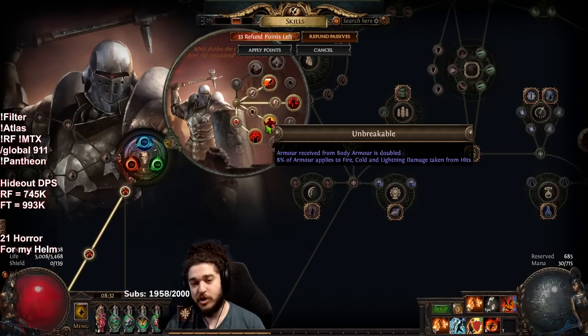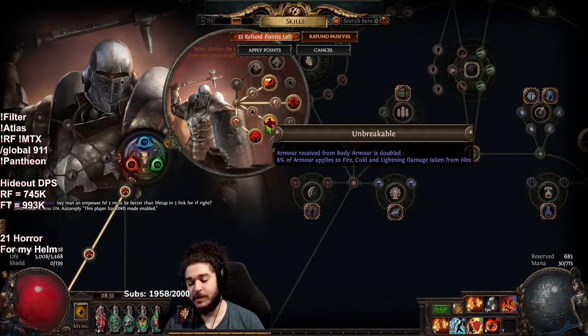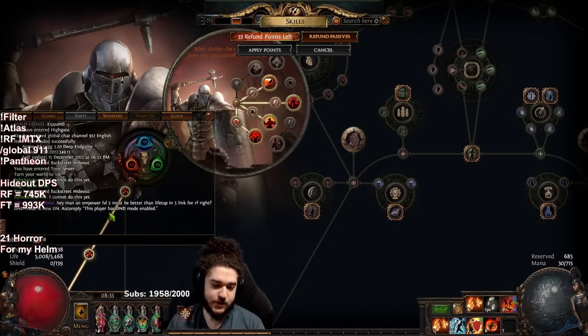When you convert damage as Juggernaut, say Dawn Breaker converts 15% of cold damage taken to fire — that means 85% is still hitting as cold. Because you're not taking 100% cold anymore, the cold hit is lowered. That's important because Unbreakable makes it so 8% of armor applies to fire, cold, and lightning damage — the smaller the hit, the stronger your armor. The other part is that 15% that goes to fire also rolls against your armor individually. When you split damage to fire, cold, and lightning on the same hit, Unbreakable rolls armor against each type individually, which makes Unbreakable incredibly strong — especially with conversion.